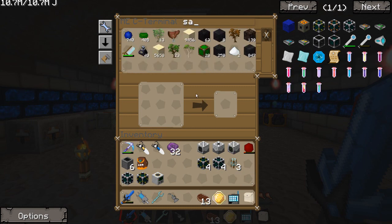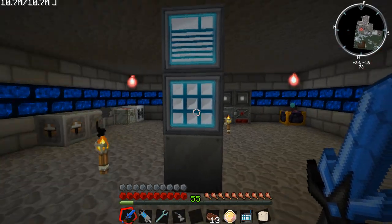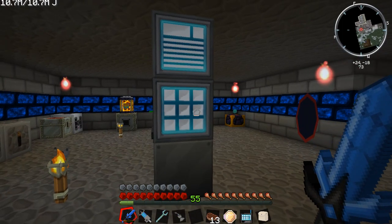Do we have any saplings? What kind do we have? That is one thing we could do — we could make us kind of like another form of rubber tree farm more or less. I think that might be an idea. Let's grab a birch sapling — that's just another way for us to get rubber.